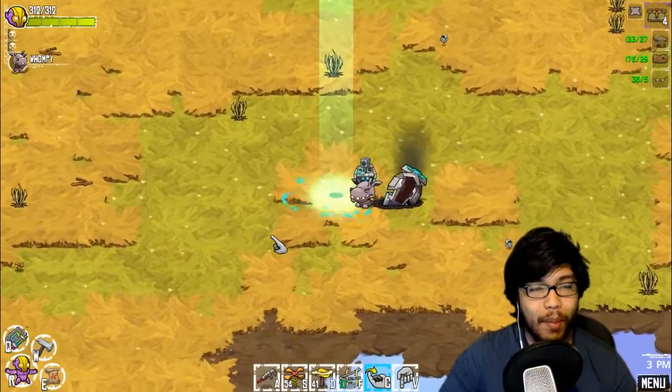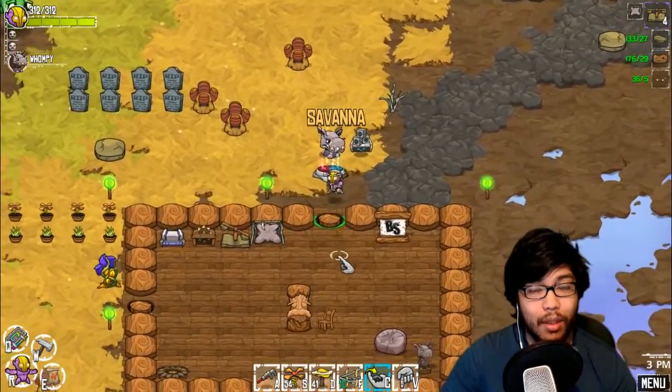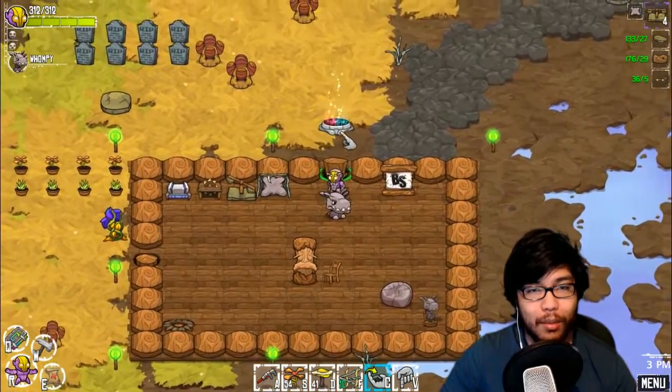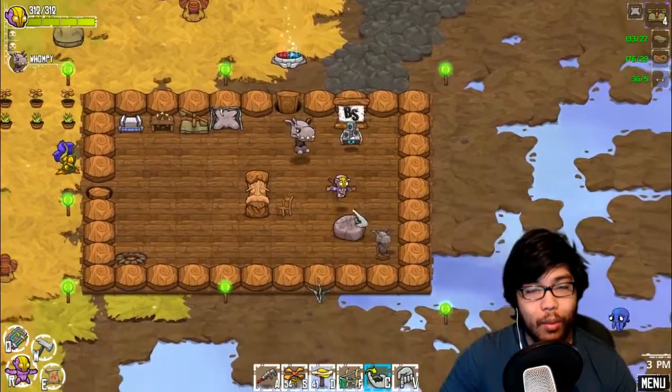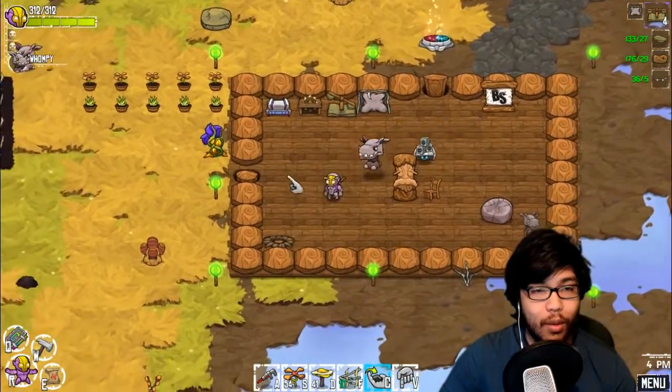Welcome to the new house! Everything's set up - welcome, welcome. This is a teleporting house, a teleporter right here. We got our Womp stuff here in the area. We got our stuff here. Womp, you can stay there if you want.